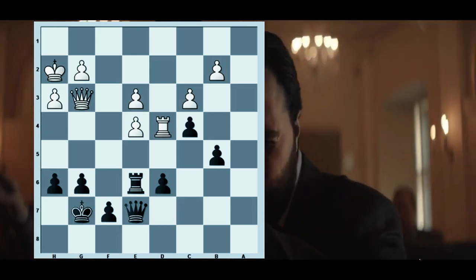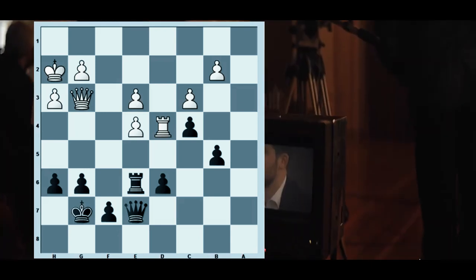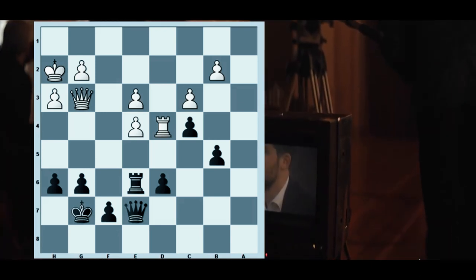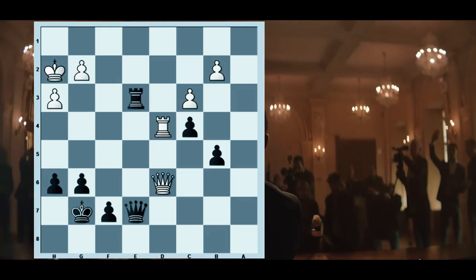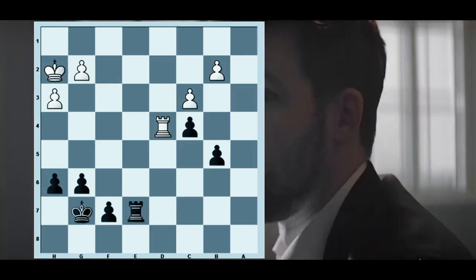Qg3 sacrifices a pawn and leads to a drawn endgame, but it's with a pawn down. Rook takes e4, Qd6, Rook takes e3, Qxe7, Rook takes e7.